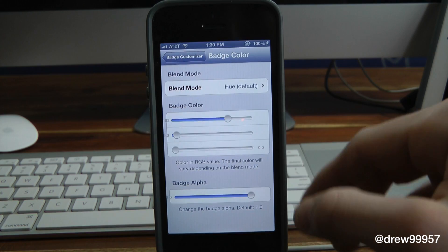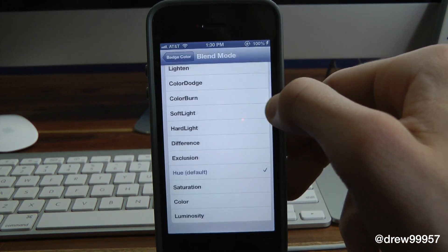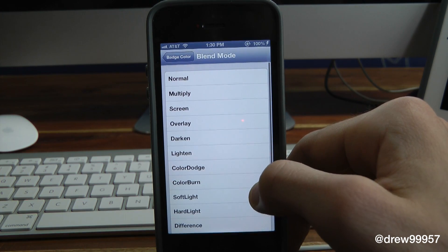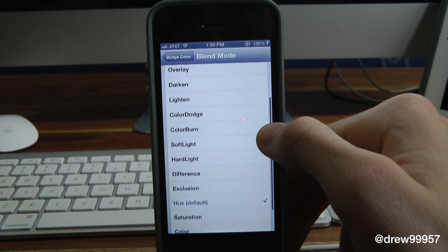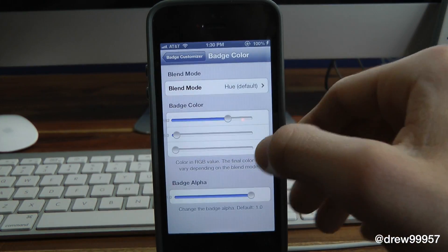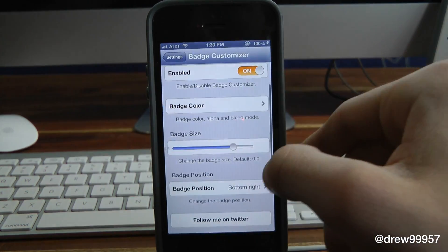Then we actually have Blend Mode. Inside here we have a whole bunch of different options — we have Normal, Screen, Overlay, Darkness, and a whole bunch of different stuff within the actual Blend Mode, which is kind of nice.